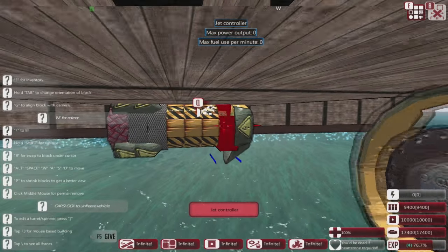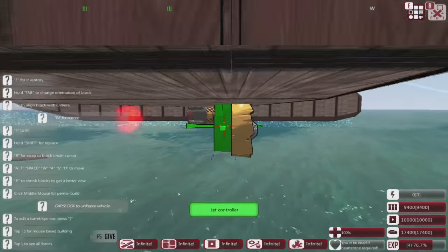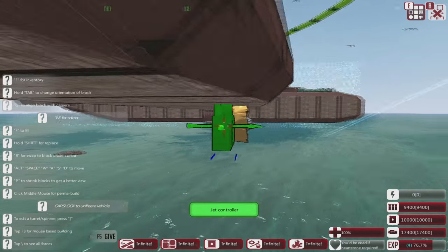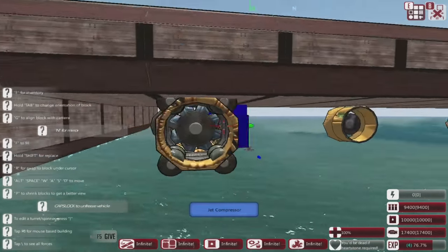Now let's go ahead and start working on these bad boys right here. Let's go ahead and grab this jet controller and then slap it right behind the jet intakes right here. And then put this one right behind that jet intake — there we go, sweet. We got that right there, and then we can go ahead and place the jet compressors.